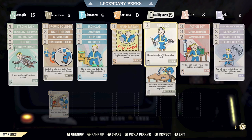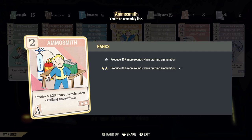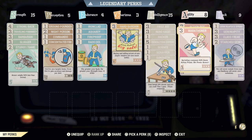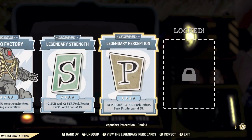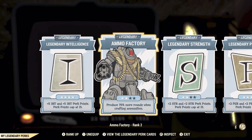The first thing we're going to need to talk about are the perk cards. You're going to need to go to Agility and have the Ammo Smith, which produces 80% more rounds when crafting ammunition. You're also going to need from the Legendary Perks the Ammo Factory, which also produces extra ammunition when crafting. Make sure to max it out — I still haven't maxed out mine, but it's really really useful.